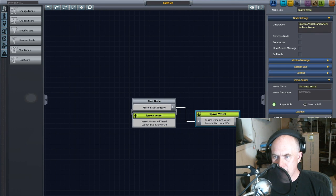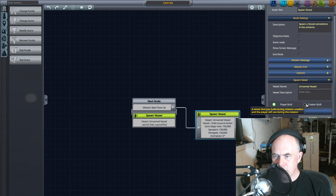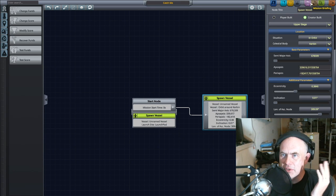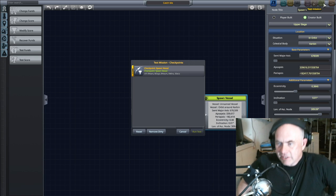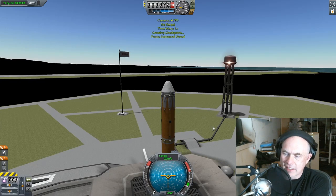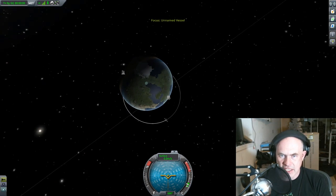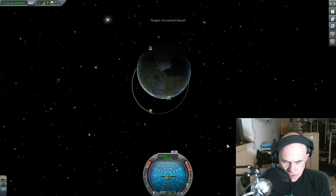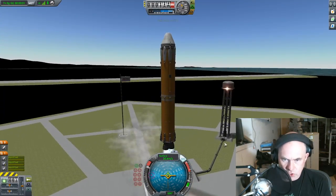So for the unnamed vessel, I'm gonna spawn this in orbit around Kerbin. We're going to spawn the upper stage — we're not trying to catch it at the last minute, we're just imagining this thing is de-orbiting and I'm gonna try and catch it from there. I like this because it lets me set up these ridiculous ideas that I used to have to build crazy contraptions to test.